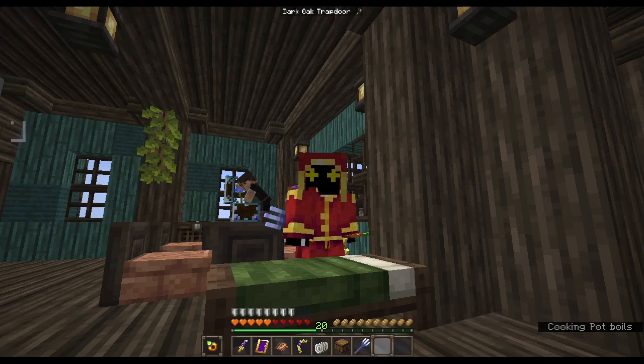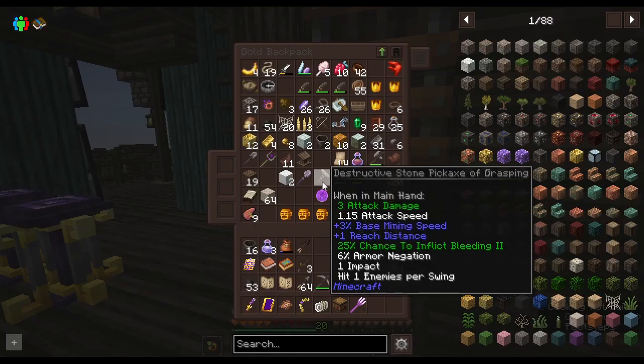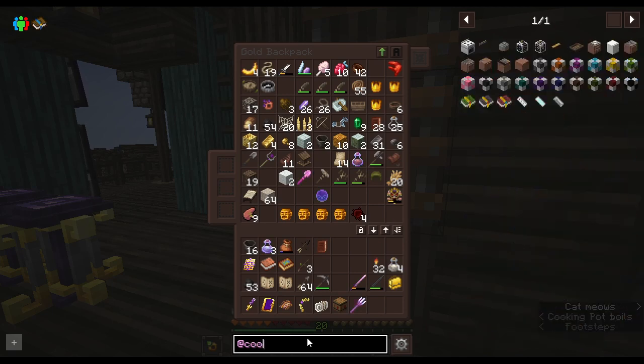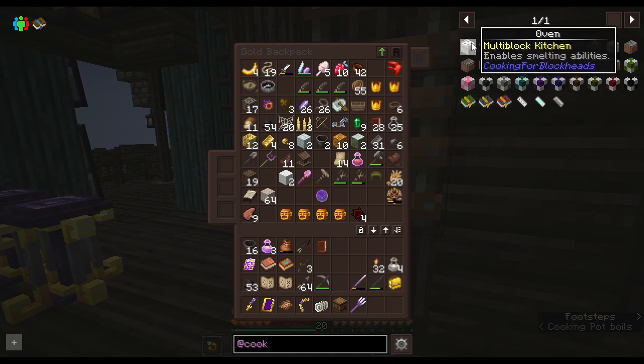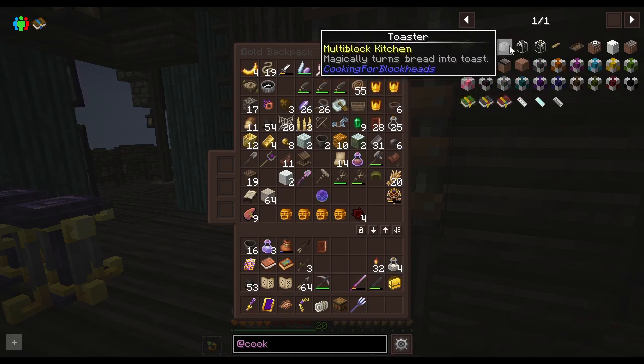Hello everybody, Glitch Reaper here. I'm back for some more Dawncraft, and I was going to do something a little different today, because I want to expand on my kitchen and whole cooking scenarios. I want to do my multi-block build. I've got my building set up and I think it looks kind of nice. I'm usually not in the mood to build, but let's just expand with a kitchen building — like a whole chefery sort of thing.